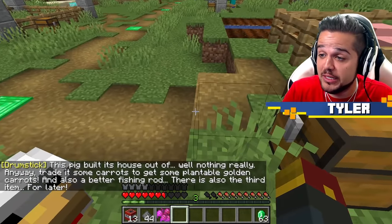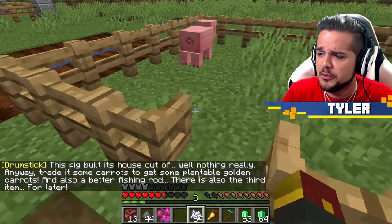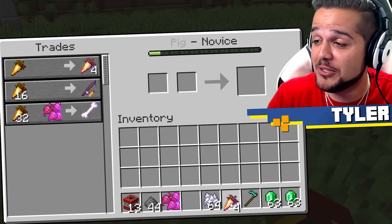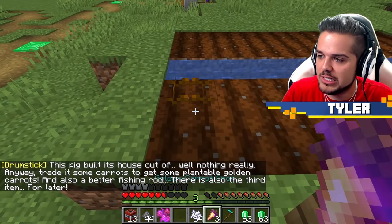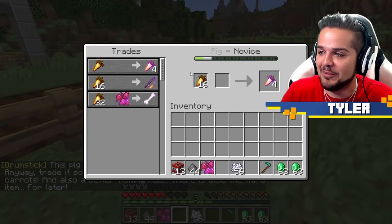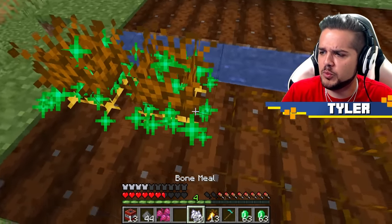We can turn a pig into a villager too. This pig builds houses out of, well, nothing really. Trade it some carrots to get some plantable golden carrots and also a better fishing rod. He's got a fun little villager headband on. Golden carrot for golden carrot crops — you can now plant golden carrots, and we got so many so quickly. There's also a third item for later.